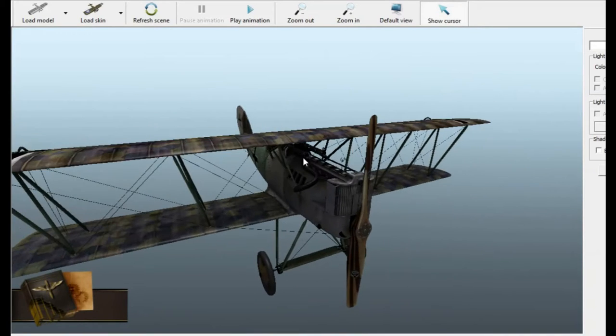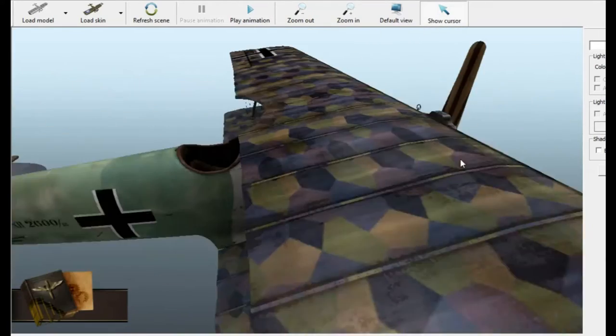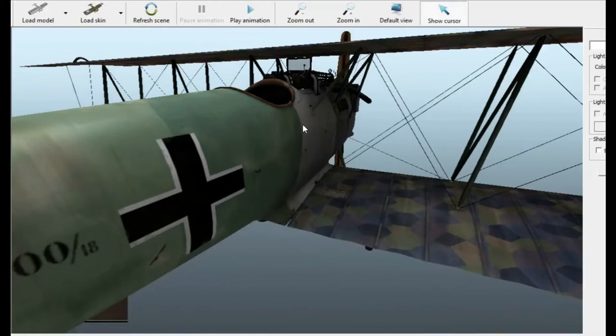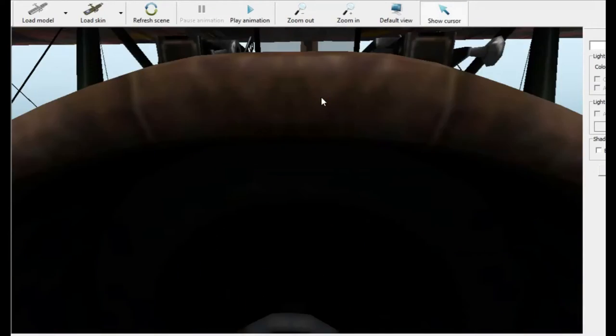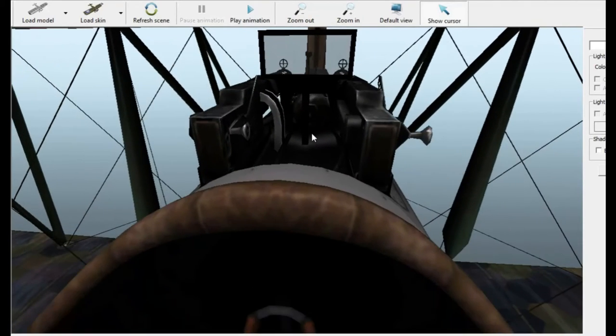Then you get two LMGs, and you get this cute little kind of window here. This window is something I really dislike about this plane — you'll see later why when I fly it.